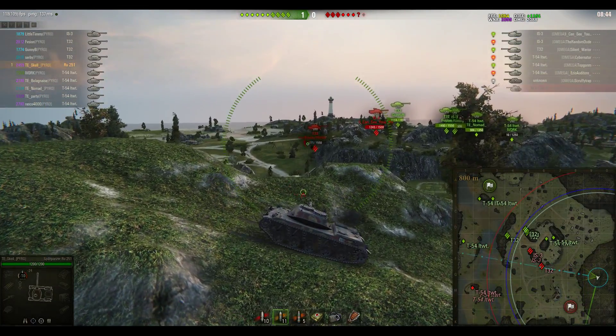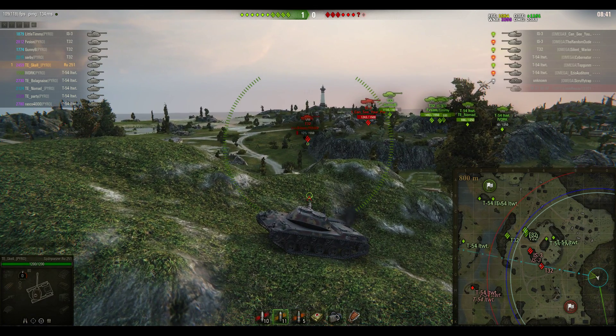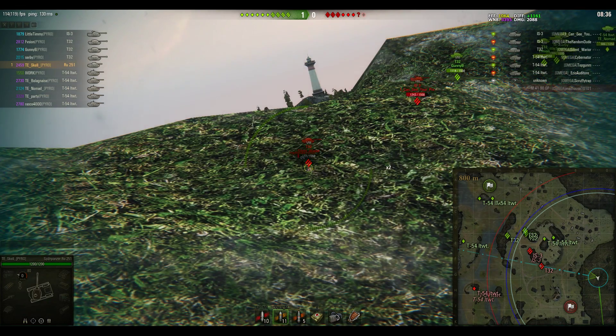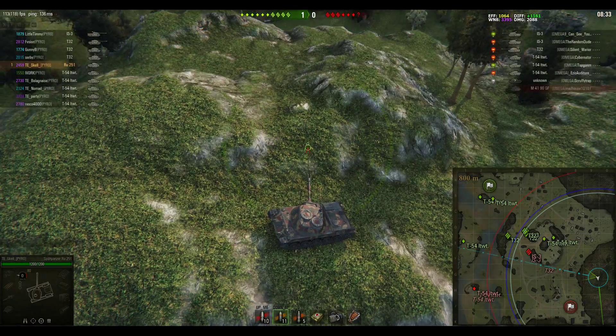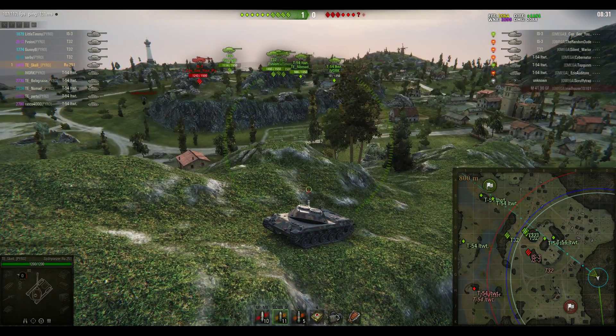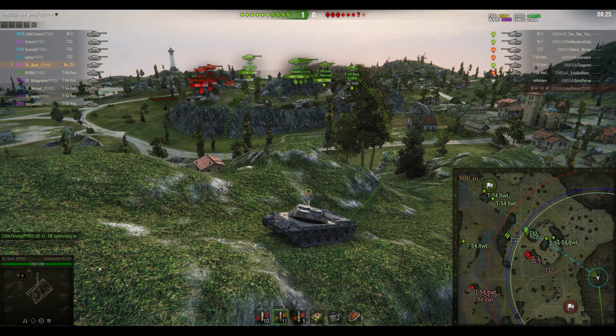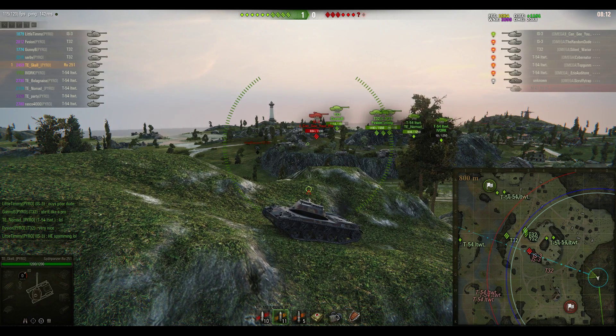Someone has done damage who hasn't yet been spotted — Skull's looking for a bit of vision on the southern side of the map to try and spot out the artillery and take it out of the game. He wasn't successful on that occasion. The score is one to zero; Skull has already picked up 2,000 hit points of damage. An artillery shell looks like it dropped onto Nomad — that tells us artillery is probably sitting right there. Gunny B, Serbi, and Little Timmy in that area should comprehensively stop the enemy heavy tanks from pushing through.